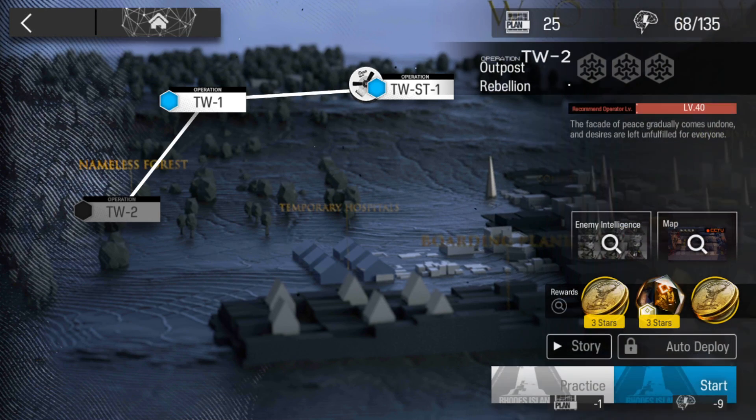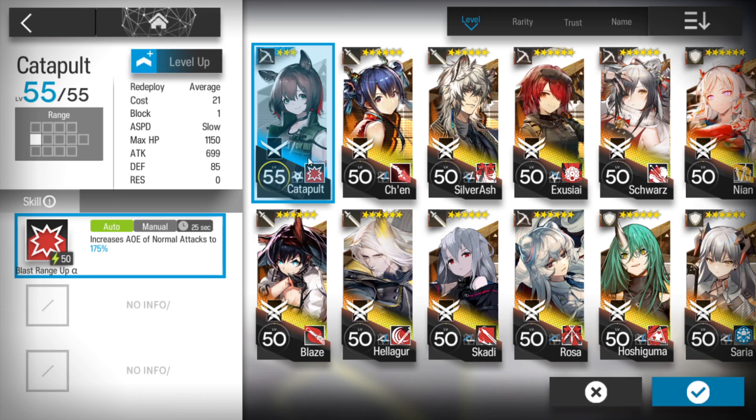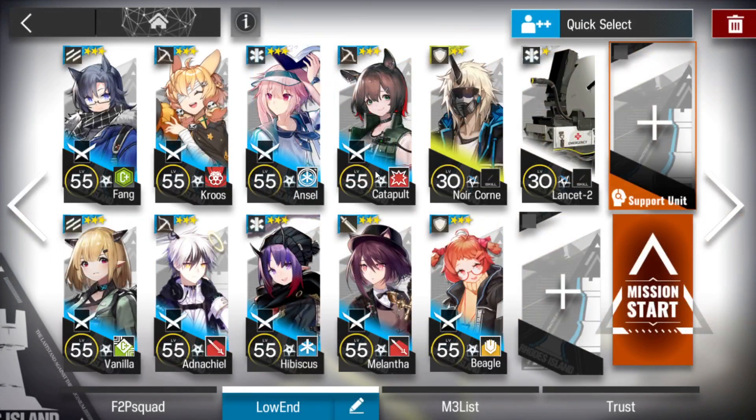Let's clear TW2. For that stage you'll need two vanguards, two snipers — only one is enough but you can take a second — two medics, one AOE damage operator (AOE sniper or caster is the same), one duelist guard which is more than enough to defend the top lane, two defenders to stall enemies, and Lancet-2 just for emergency healing.